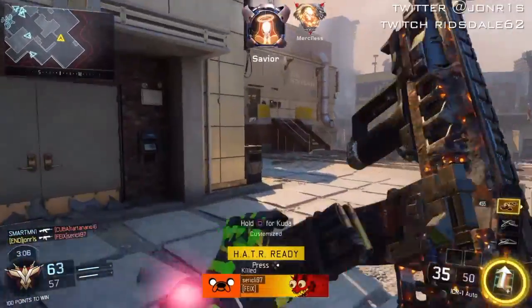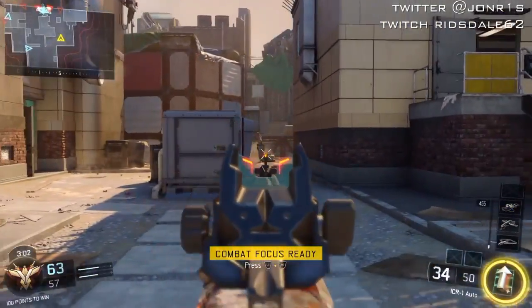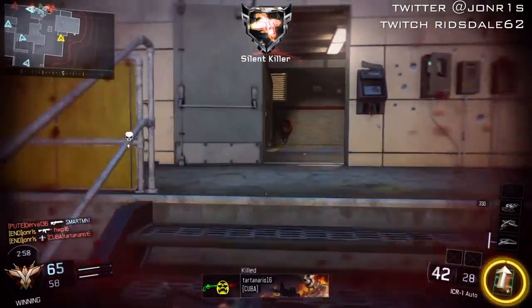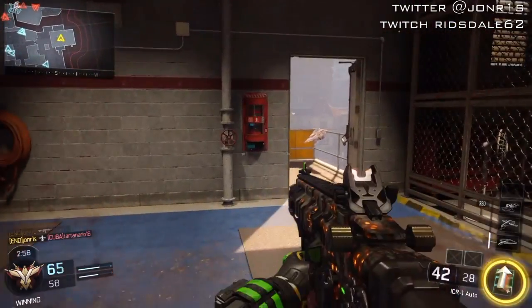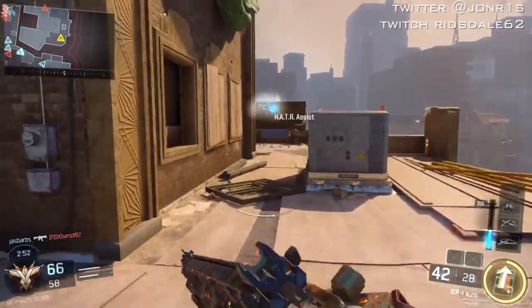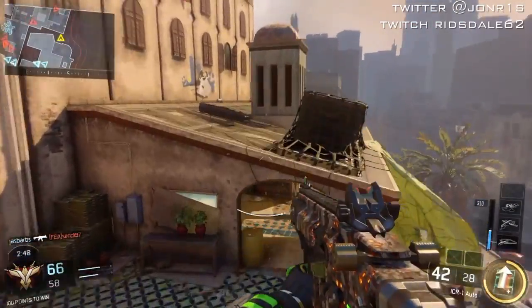There we go — dropping in the Hater! This makes it very easy for the team. I've got Combat Focus as well, so I dropped Combat Focus on too. That'll help towards the points with the Hater and with the Wraith.